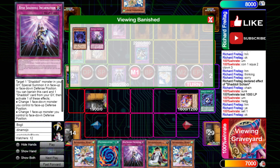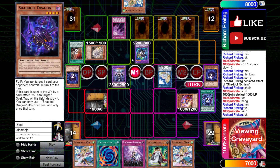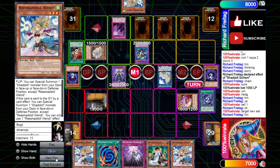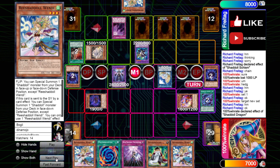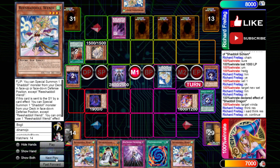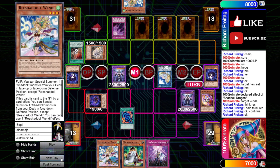He plays more than one Resh, so this is a very decent play because you're able to out the Winda without being forced to commit to the battle phase. Our opponent is going to think about his play — he lets the Dragon flip up. Dragon returns Winda. On Resh, our opponent doesn't really have anything. So we activate Polymerization, fusing away the Trick Clown and the Wendy to make a Construct. Construct number two is going to trigger.